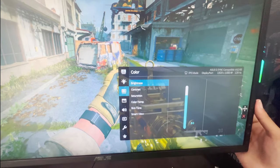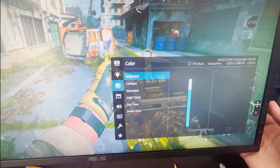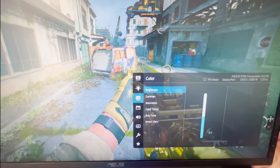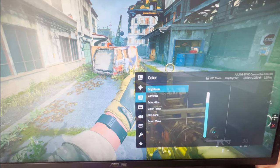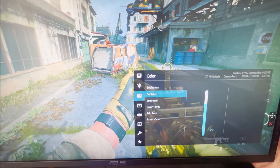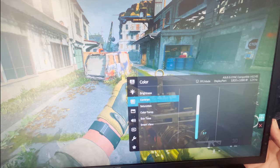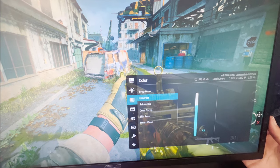For brightness, I put mine to 80 — you can increase it, but 80 is where I landed. For contrast, I put mine to 73; originally it was at 50, and at 50 the colors and blacks don't really stand out. Putting it to 73 or 75 makes a noticeable difference.